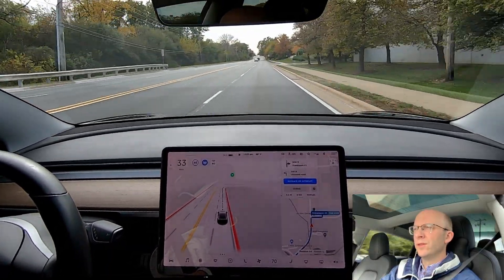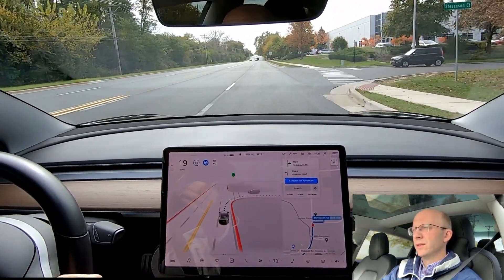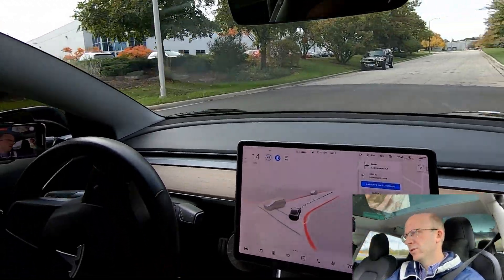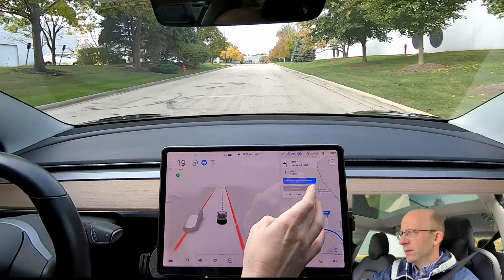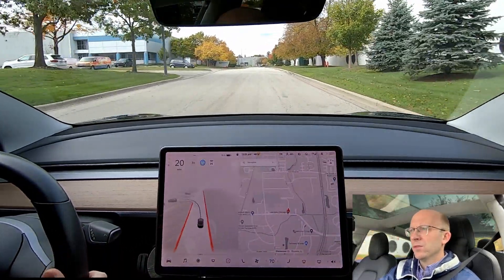It's slowing down for this turn — very nice with the distance it takes to slow down, very natural. Putting on the blinker at an appropriate time, and that brings us to our final destination. It was a little weird with that right arrow, but like I said I'm hopeful that will improve over time. Thanks a lot for watching, guys — see you in the next video.